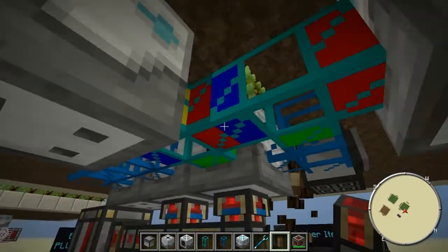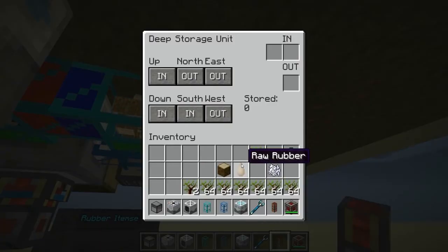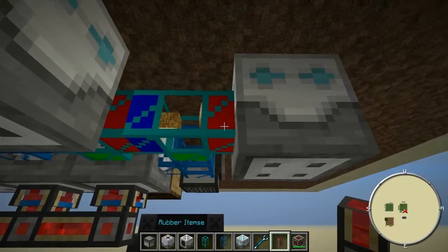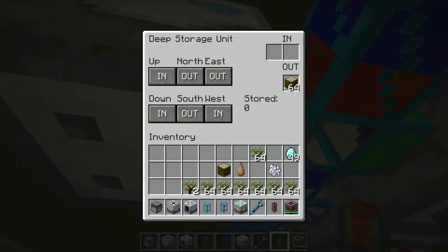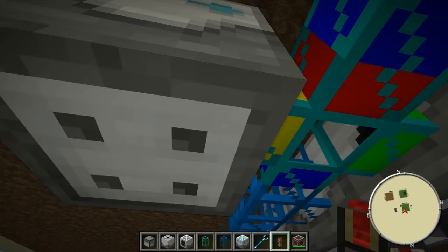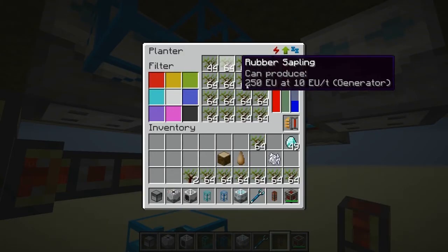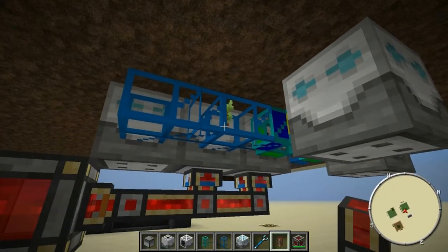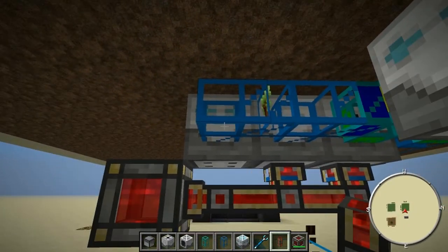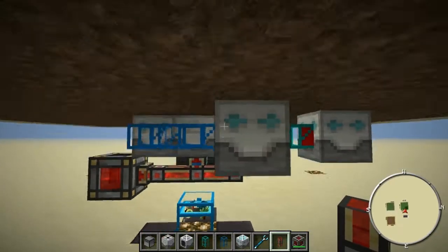Since we already set this up, we should start to get some rubber inside the storage unit — and there goes the rubber. We've got rubber coming in, and in the back piece we should get our logs. There's the rubber wood in the back. The other items should pass up and go straight into the next available storage spot. It looks like everything's up and running.